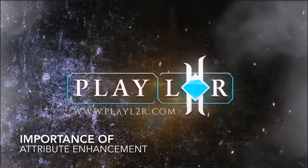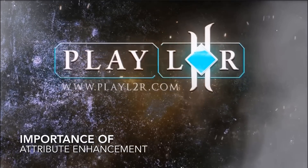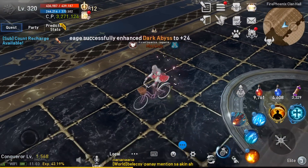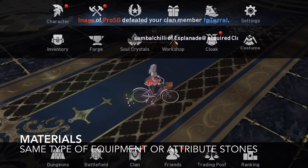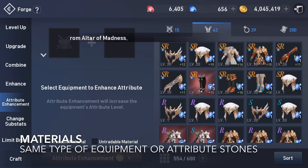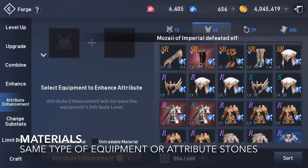Hey everyone, Ms. Solo here. In this video, I will be going over the importance of Attribute Enhancement. Attribute Enhancement unleashes the full potential of your gear and it directly affects the final amount or production of your equipment. Maxing your attribute will enhance the final damage on your weapons and increases the defense for your armors.